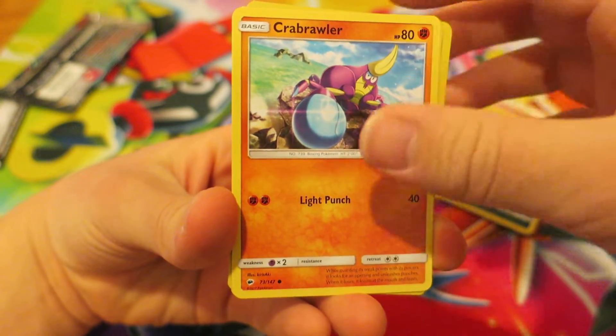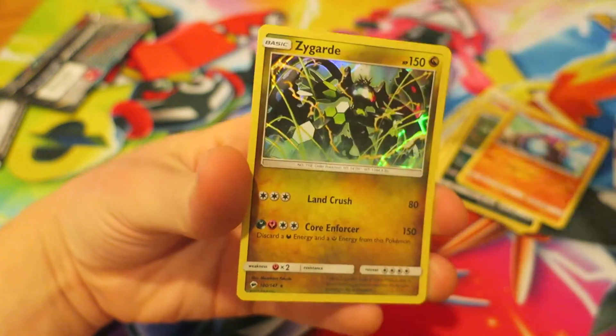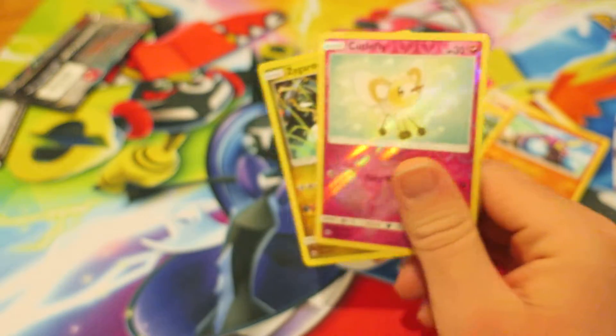We continue things up with another Crab Brawler — we've gotten a couple of those this week. We have a Reverse Holo Cutie Fly, and our last card in today's Pokemon Booster Pack is a Holo Zai card. That's really cool — some pretty cool-looking cards right there.